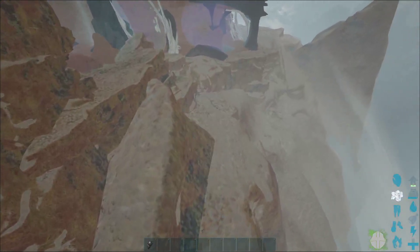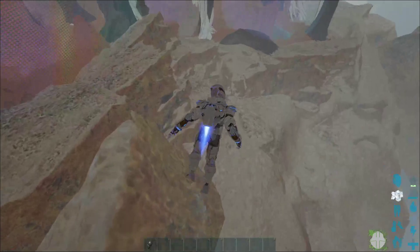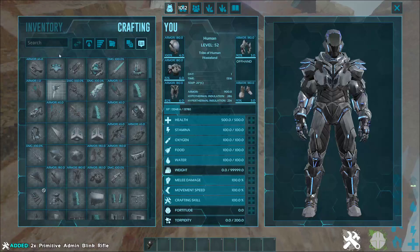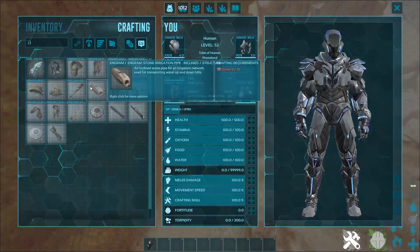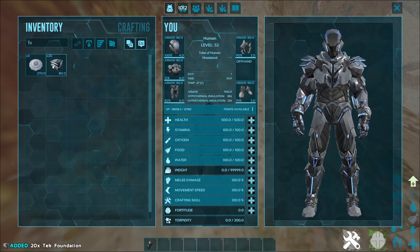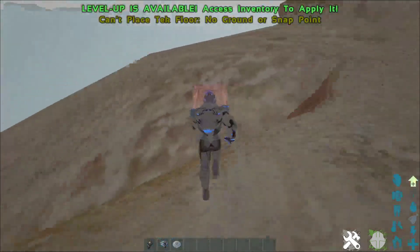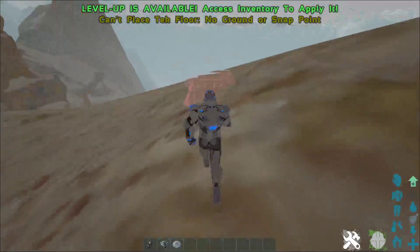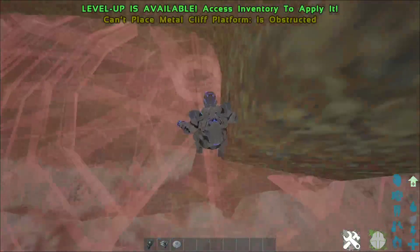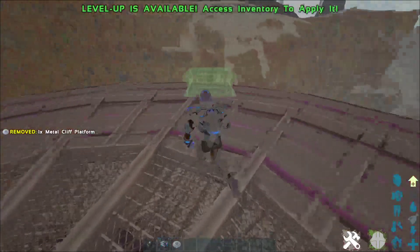So here we go, it's right over here. You need cliff flats to build this spot or it does not work. As you can see we can't place foundations or anything, but we can place cliff flats, which is actually a good thing. We can build on here and everything.